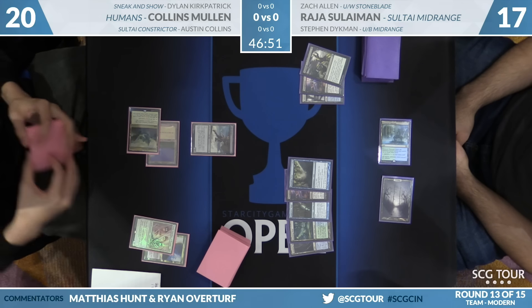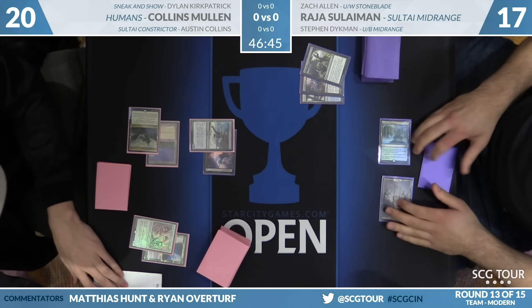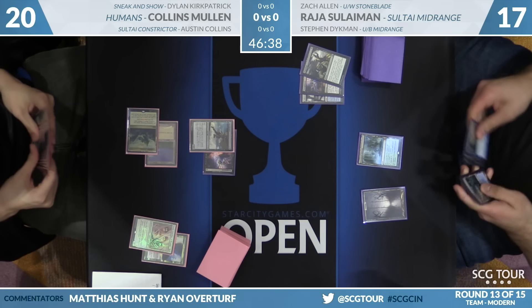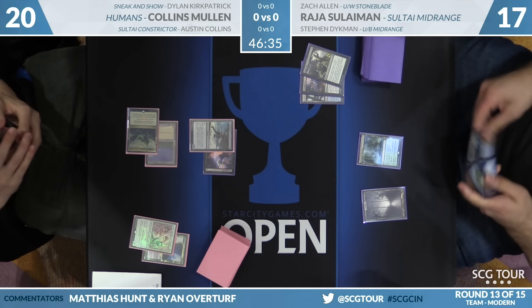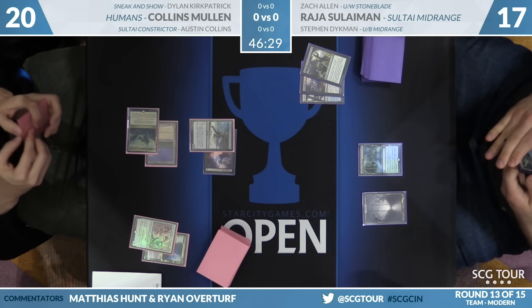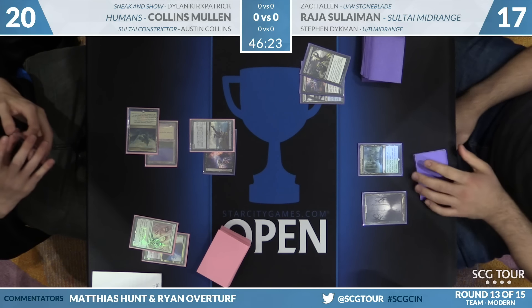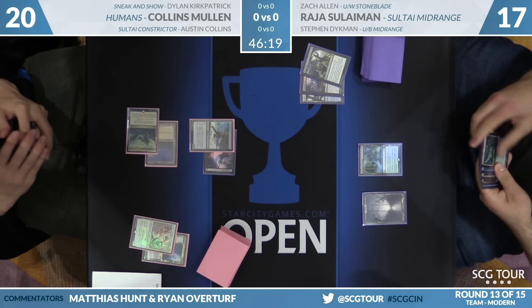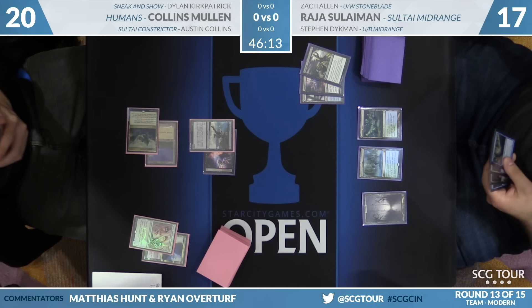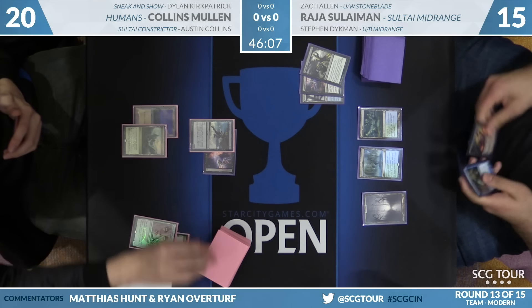The Thoughtseize is still live right now — probably better than Spreading Seas, but both are very bad. Collins has a bunch of two-mana creatures; you just have to play on the battlefield. How about that draw — Liliana of the Veil! He's got Creeping Tar Pit. The mana base is a little weird here: Botanical Sanctum, Blooming Marsh, three Tar Pits — that's so many. He shocks for Breeding Pool but can't cast anything and says go. At instant speed, he has Snapcaster plus Fatal Push.